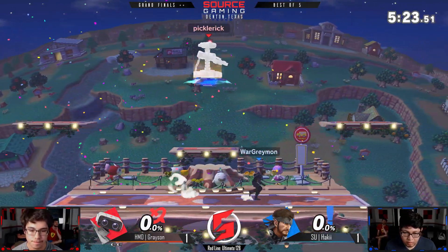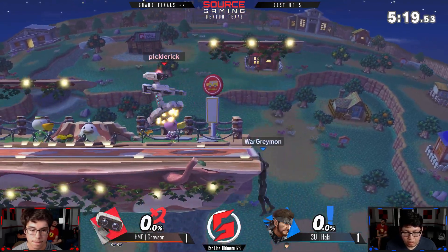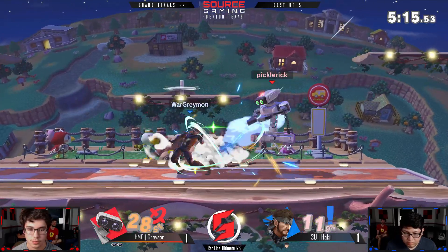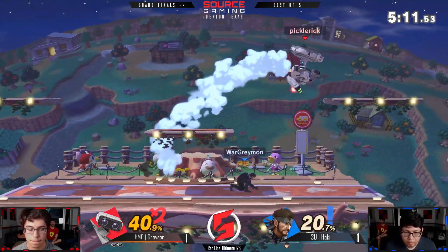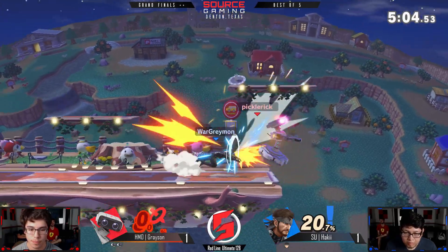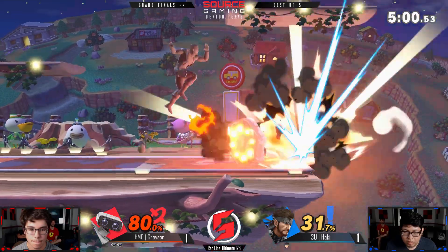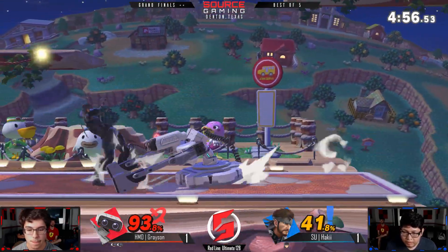That was not optimal — that aerial is gonna clap back and take that first stock on Grayson. Whole stock behind, but Snake can rack up damage really fast so he's definitely not out of this. He could probably get a cheeky C4 stick into a throw, or Nikita to chase him.